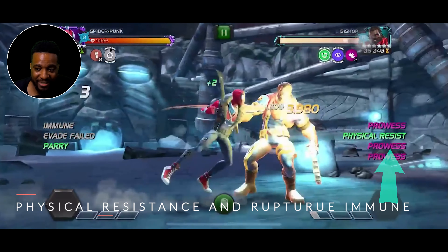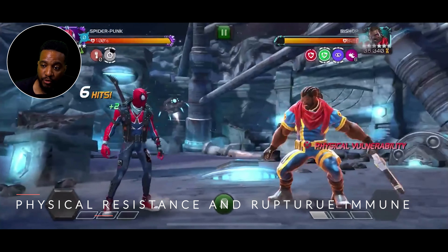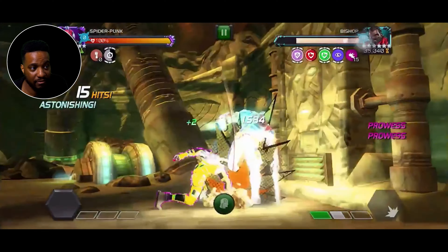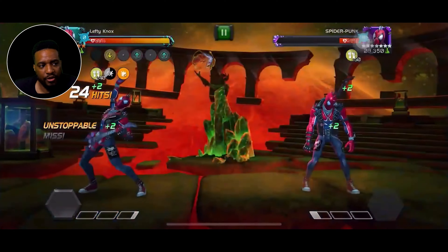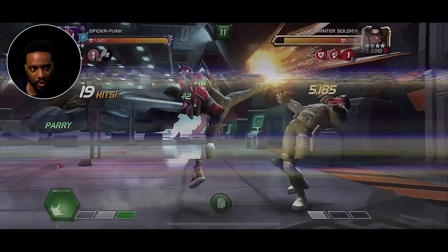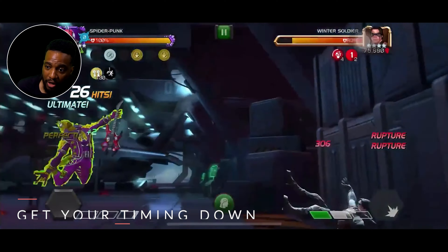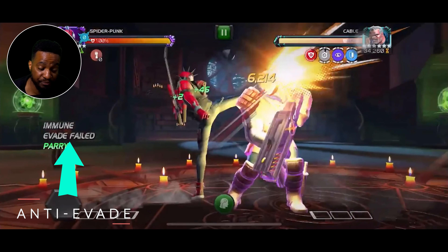He does have weaknesses. One of his weaknesses is physical resistance: all of Punk's damage is physical, and a large portion of it is in the form of ruptures. If Punk runs into an opponent with physical resistance or rupture immunity, he may struggle to get some damage going. He doesn't do any energy damage. Also, rupture immunity — not many champions are rupture immune, but Spider-Punk versus Spider-Punk and Scorpion can go rupture immune. Also, getting your timing down: Punk has a timing minigame in his SP2 that grants an additional rupture if you nail it perfectly. You may struggle at first with a little practice.